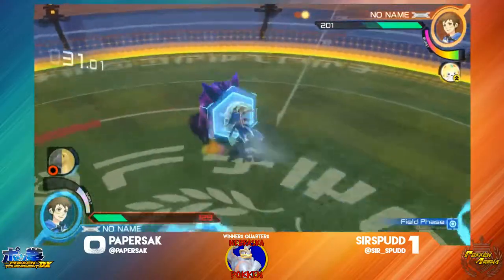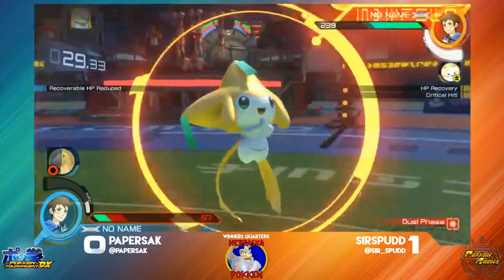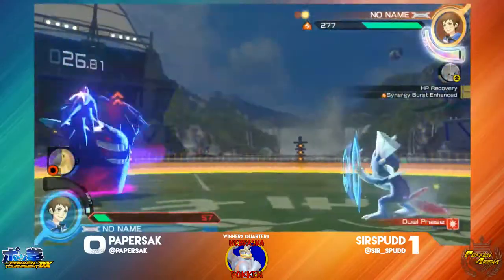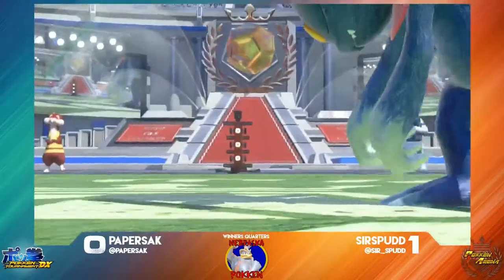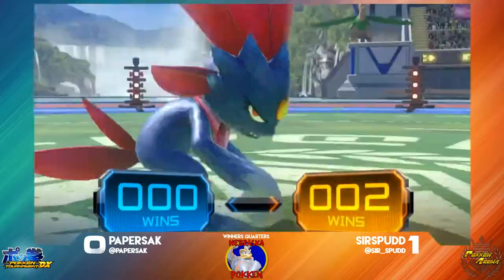But he does have Jirachi in the back — he's going to pop Jirachi. And no bursts yet, but here it is. Surfspud was in a very dangerous situation; there's just not a lot of health to work with fighting against that night Gengar. And that is going to be it — Paper Stack taking it 2-0 over Surfspud.